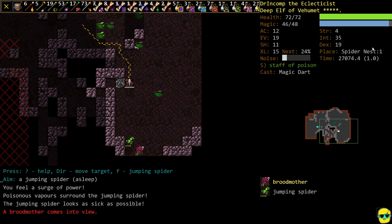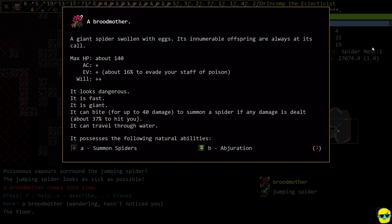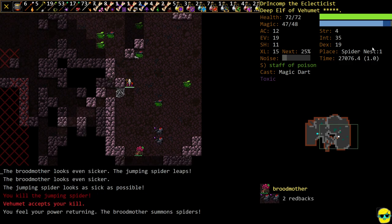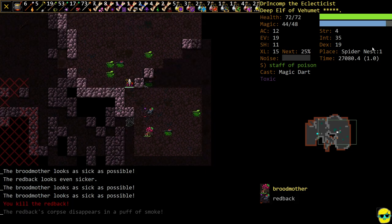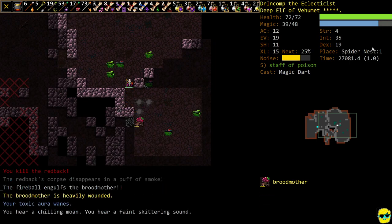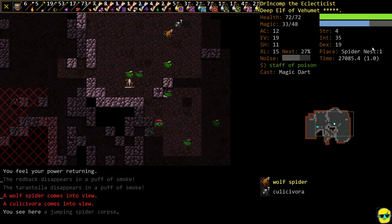We'll just poison this guy. Now there's a Broodmother — the Broodmother is actually yellow and it's a giant spider. It can summon spiders and blow up your own summons. So we'll just go ahead and poison the Broodmother and move away from this web. Even if she summons spiders it's not going to really help her too much. I'll get the Radiance going again. She's got a lot of health, so we're going to have to help her out with a Fireball. And another one. And I guess another one. That's a lot of health.